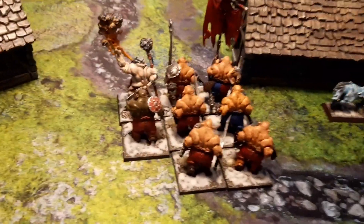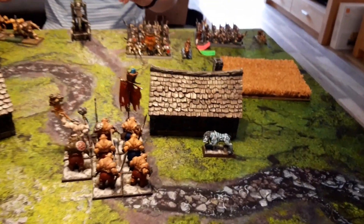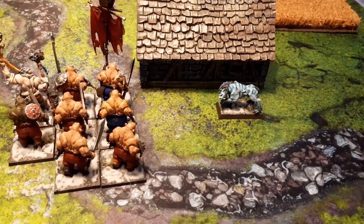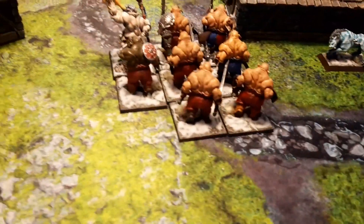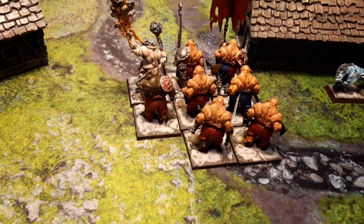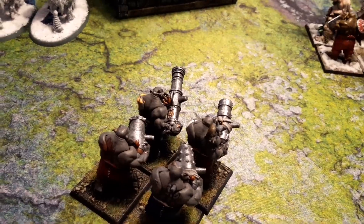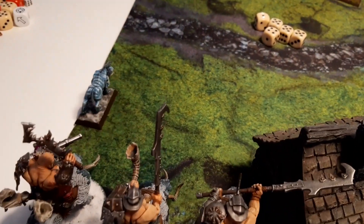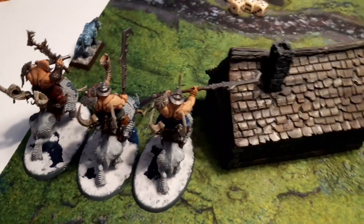That's the end of the movement phase of the Ogres. The Saber Tusk on the right hand moved behind the cottage, whereas the Iron Guts marched towards the enemy. The Leadbelchers only moved in order to shoot at the enemy, whereas the Mournfang Cavalry and the left-hand Saber Tusk marched towards the enemy.